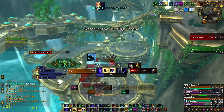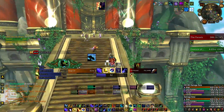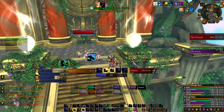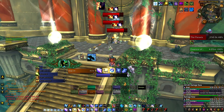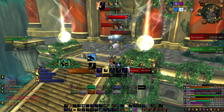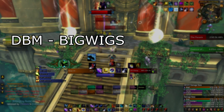In every global cooldown, the developers want you to make a choice between damage, crowd control, healing, or damage mitigation depending on your role. What separates an LFR player from a Mythic Raider is planning ahead. Because PvE is mostly scripted content, encounters usually have timers for certain boss abilities or phases, and by keeping track of those timers you have more knowledge of what's incoming next. To see boss timers, we will need mods like DBM or Big Wigs.